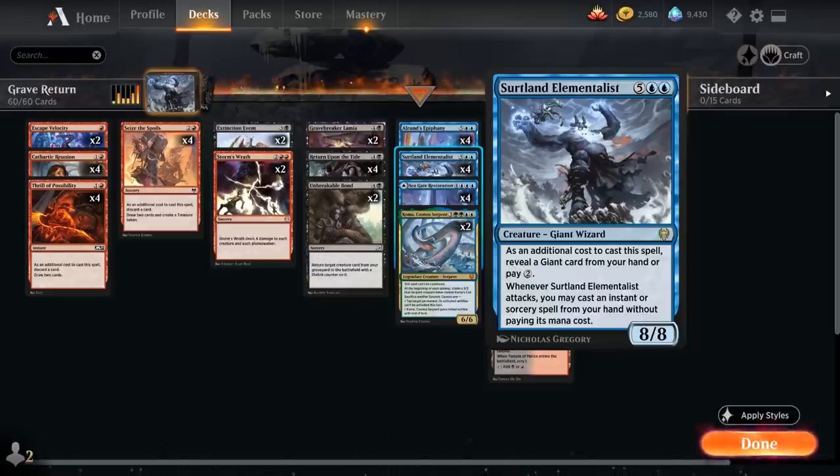We have to reveal a giant card from our hand or pay 2 generic mana, but whenever the Elementalist attacks we may cast an instant or sorcery spell from our hand without paying its mana cost — an incredibly powerful effect. Although getting the Elementalist in play is quite a chore since having to pay 9 mana or 7 mana and reveal a giant card is a lot of hoops to jump through.